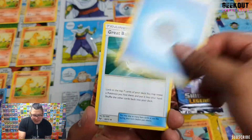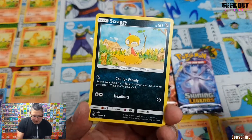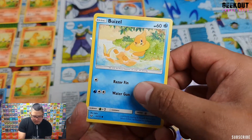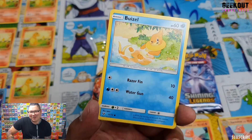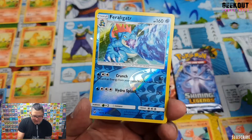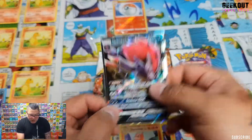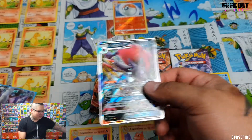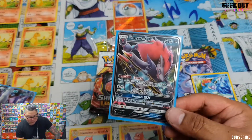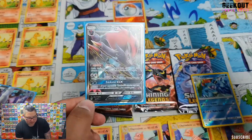We have Water Energy, Great Ball, DCE, Scraggy, Scraggy, Tauros-Cat, Buzzwole, reverse foil Feraligatr, and an Alligator GX. Straight off the bat out of four packs, it's a decent GX and it's meta. That is 11 dollars or 10 quid all day long — about 10 pounds on eBay, 11 dollars on TCG Player, but they don't do an English version.